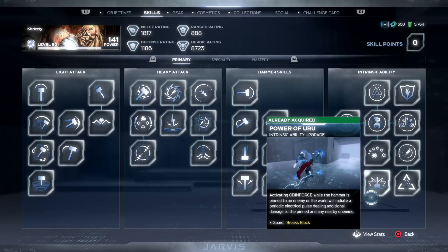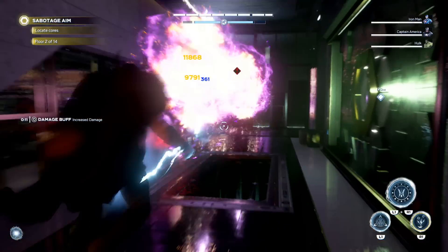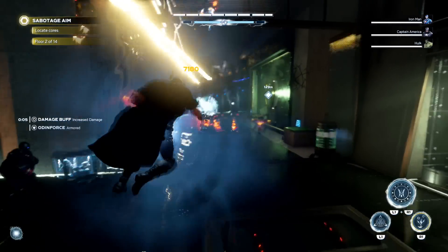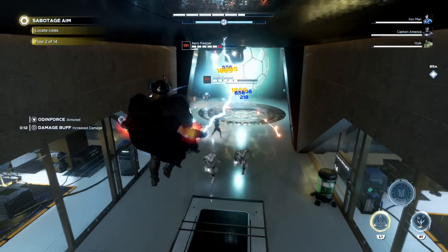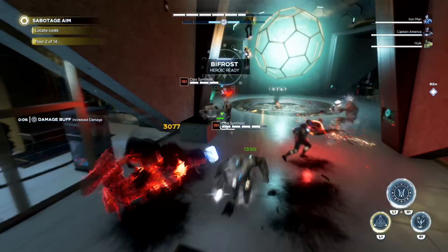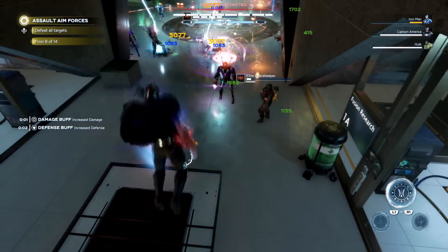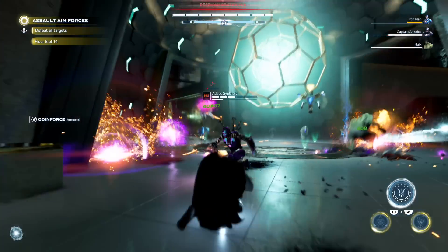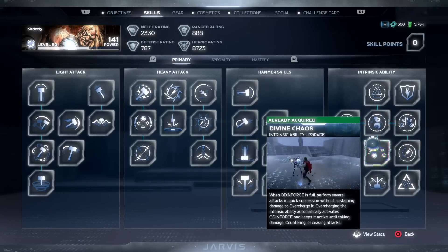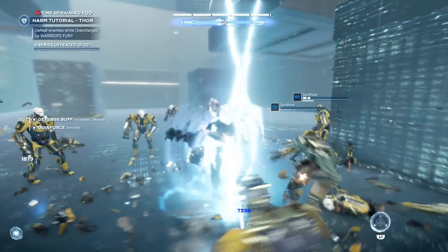The third one is a ranged ability called Power of Uru — an intrinsic upgrade. You can pin a target against the ground and then zap it with the intrinsic bond by tapping it, dealing really high damage both to it and every enemy around it. It's the main one I use from afar to take down enemies and put them under a stun or interrupt before they get to attack me. It is dependent on precision, so if you want it to deal even higher damage, stack more precision.